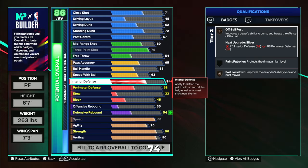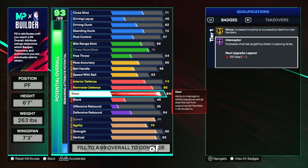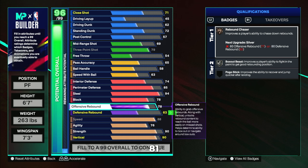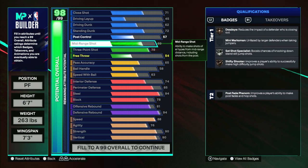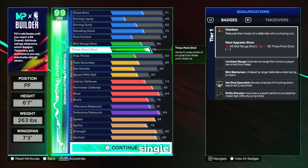For interior defense, we're going to go with a 74 interior defense, an 85 perimeter, and a 94 steal — but this is going to be cap breakered to get 96, giving us Hall of Fame Glove and Hall of Fame Interceptor. For block, we're pushing this all the way up to a 78, which gives silver High Flying Denier and bronze Paint Patroller. Our offensive rebound goes to 81 and our defensive rebound all the way up to 94. I'm throwing the leftover points into free throw, giving me a 60 free throw.